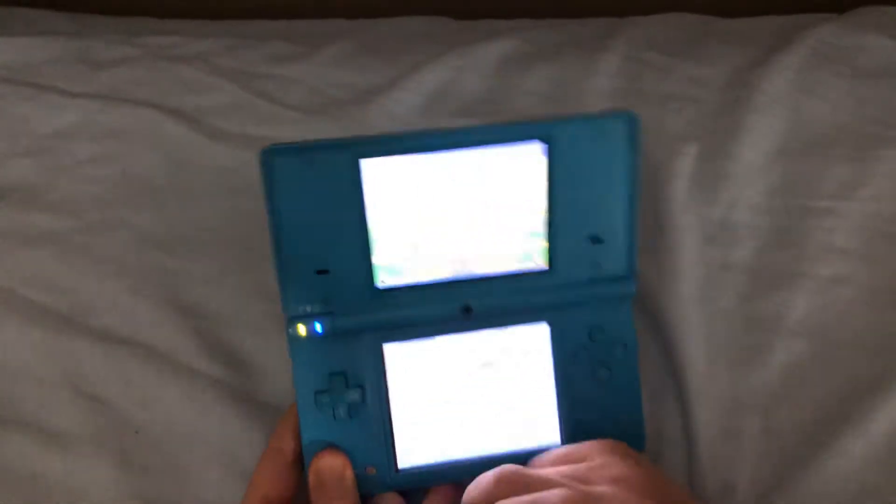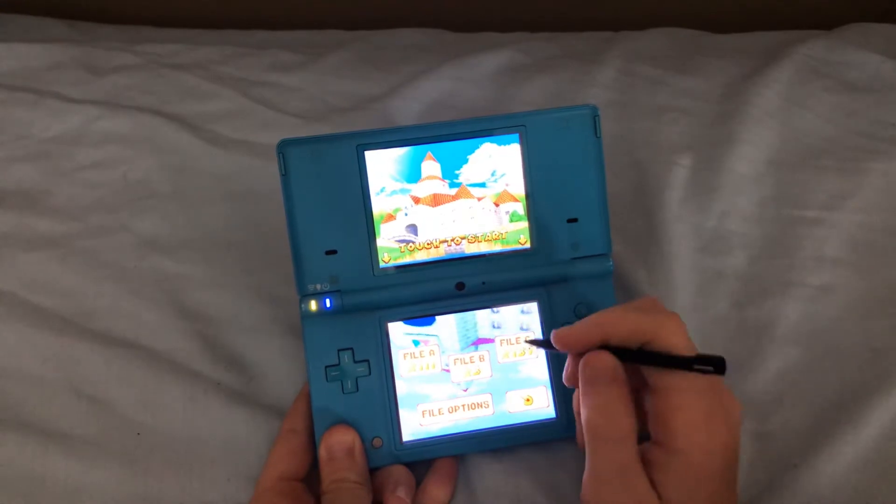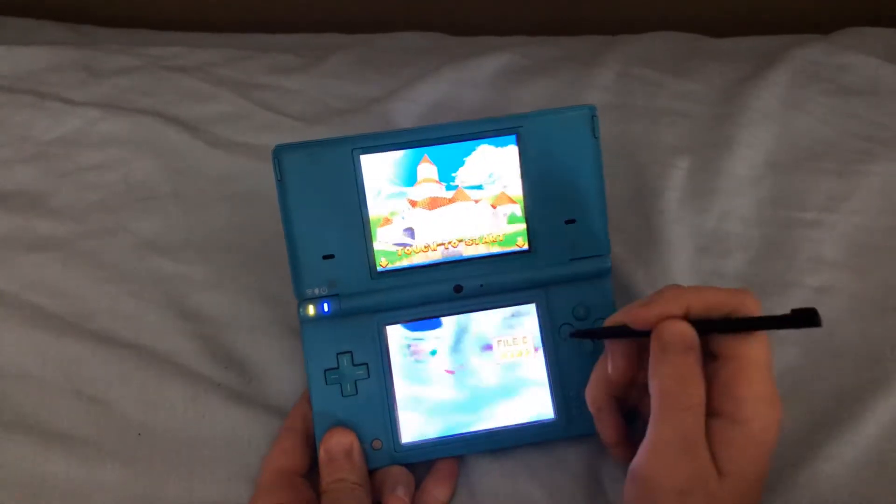Now you want to go to Adventures. I know it's not that good. Now you want to select a file with over 100 stars — it only works with that.